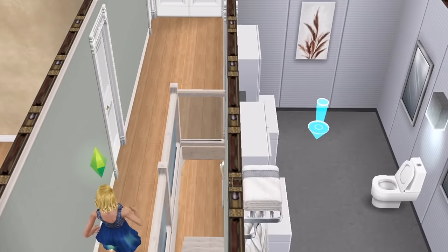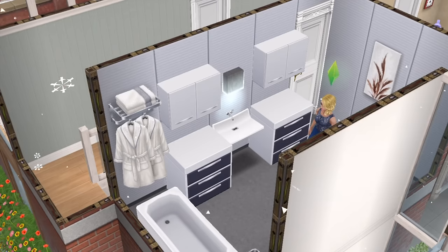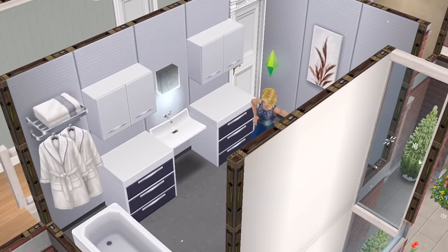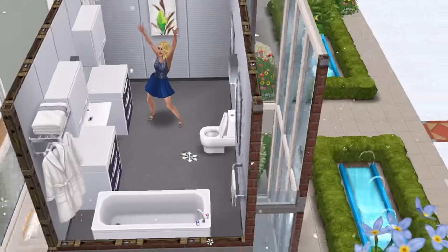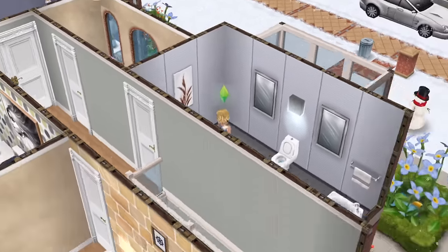Coming up this corridor, on the right-hand side — right above the bathroom downstairs — we have a family bathroom. I wanted it to be modern and different from the bathrooms I would usually create. It's quite a big space, again on a small plot. There isn't a big landing or another sitting room upstairs, but that's the main family bathroom.